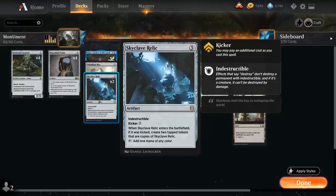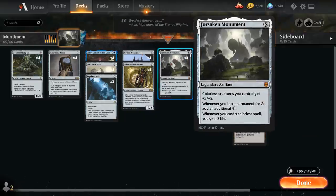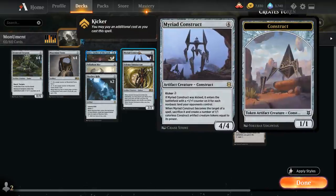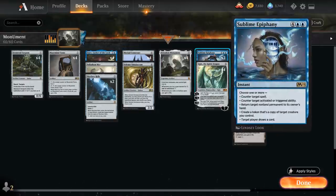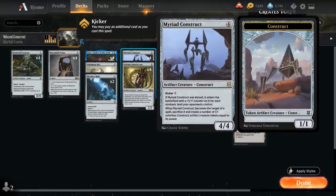That's why I'm opting for Skyclave Relic over Midnight Clock, but it's an easy change you can make. Next up we've got Myriad Construct, another new addition from Zendikar Rising — four mana for a 4/4 Construct. It also has Kicker for three mana; if kicked, it enters with a plus one plus one counter for each non-basic land your opponents control. And when the Construct becomes the target of a spell, sacrifice it and create a number of 1/1 colorless Construct tokens equal to its power. That's actually beneficial with a Forsaken Monument in play giving those tokens plus two plus two. With our Sublime Epiphany we can target our Myriad Construct and pop the piñata, turning it into a bunch of tokens.